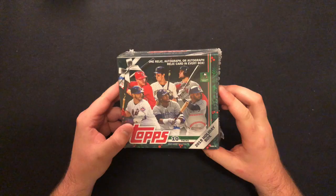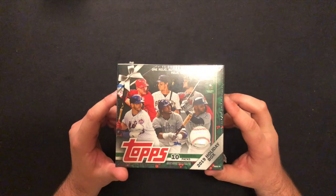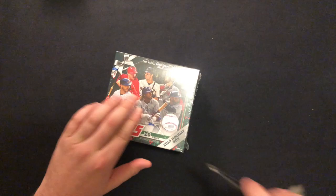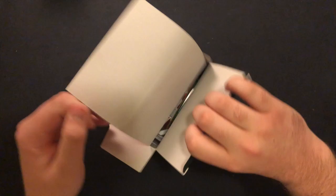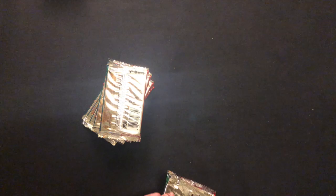Welcome back to Packs with Paz. We have another box today of 2019 Topps Holiday blaster box out of Walmart. Every box has one relic, one auto, or one autograph relic. Hopefully we're hitting an auto because our other two boxes hit two relics — nice relics though. Let's get an auto out of here, maybe a Tatis and a Vlad rookie. Hope everybody's staying safe out there. Throw a like and subscribe if you enjoyed. Let's get into our last box — 10 packs, 10 cards each pack.